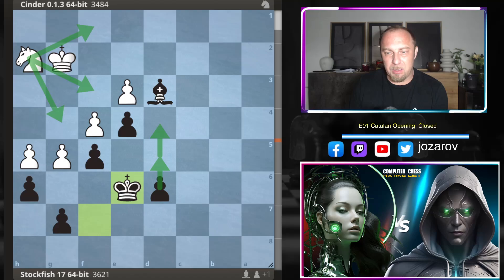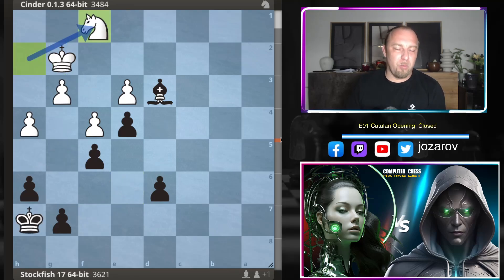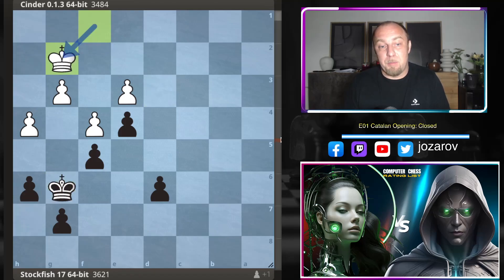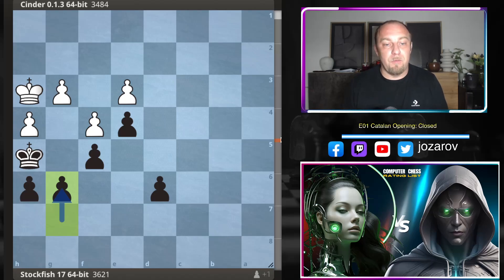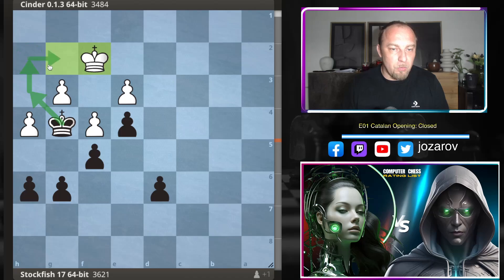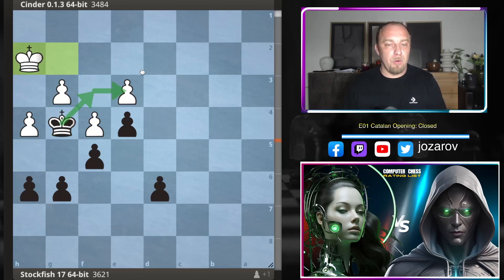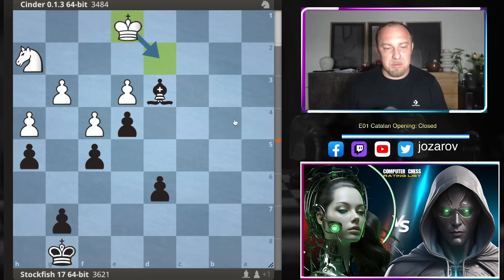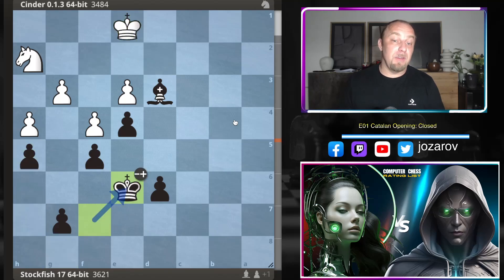Even attempting g4, king to f7 — the king is still marching. If we manage to push the pawn to d4, there's nothing that can be done for White. We're just keeping the knight out all game. Even if you try knight to f1 to get the knight back, you trade off pieces — Black is up a pawn, the king gets centralized, and game over. After e4, king to h2, Stockfish plays a calm h5 and simply goes with the king towards the center. After king to e6, Cinder resigned.